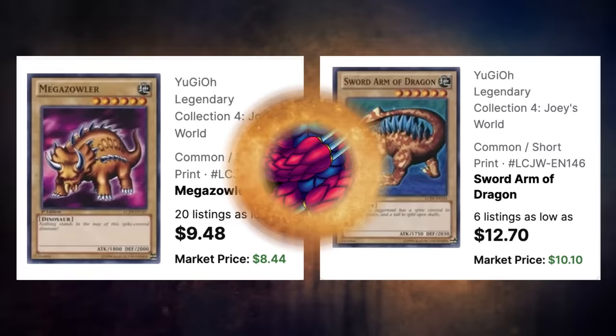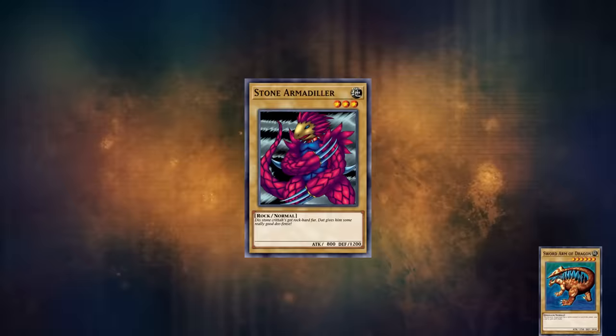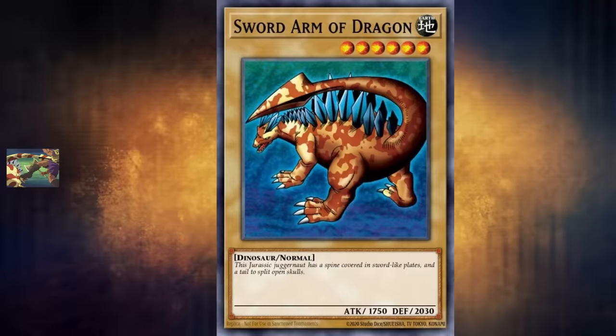Ultimately, while the Joey voice cards are cool, the cards themselves aren't particularly well liked — at least not as much as cards that had actual appearances in the anime. Sword Arm of Dragon, used by Rex Raptor against Joey in episode 11, is just way cooler than Stone Armadillo. And it has 1750 attack and 2030 defense, which is really fun and silly.